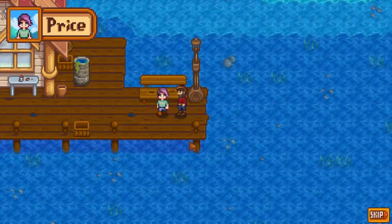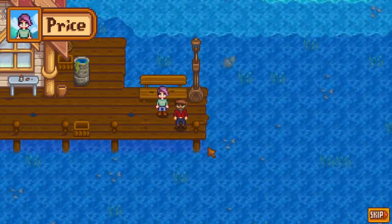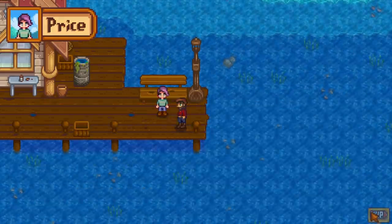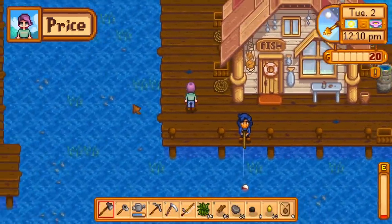Willy wants you to have his old fishing rod - it's important to him that the art of fishing stays alive. 'And hey, maybe you'll buy something from the shop once in a while.' I received the bamboo pole - yay! That's enough Willy, you gave me stuff, I'm done. So everybody should go meet Willy so you can get the fishing rod.